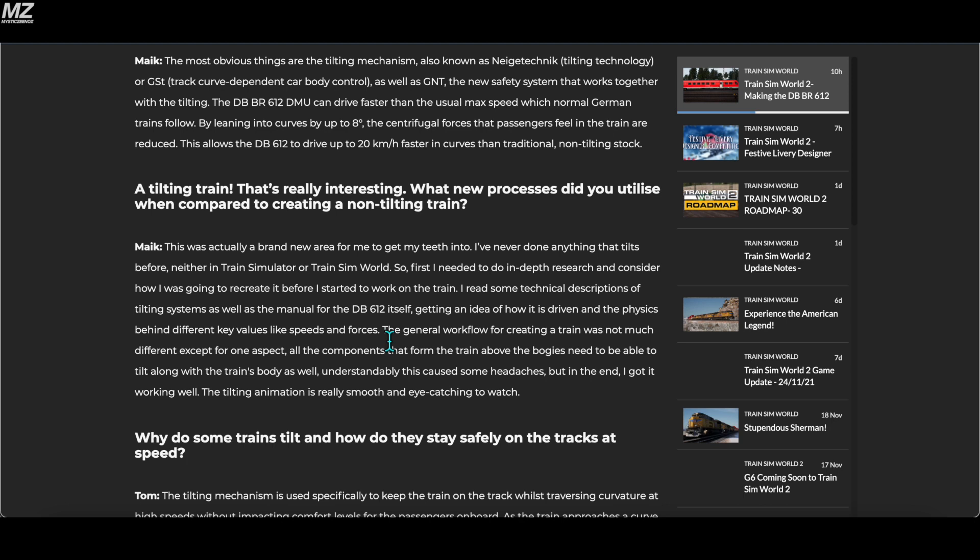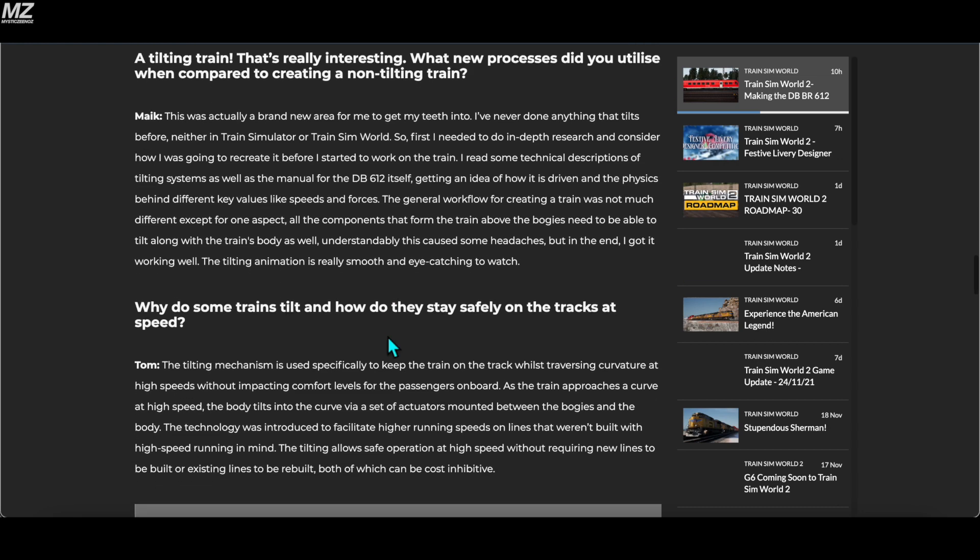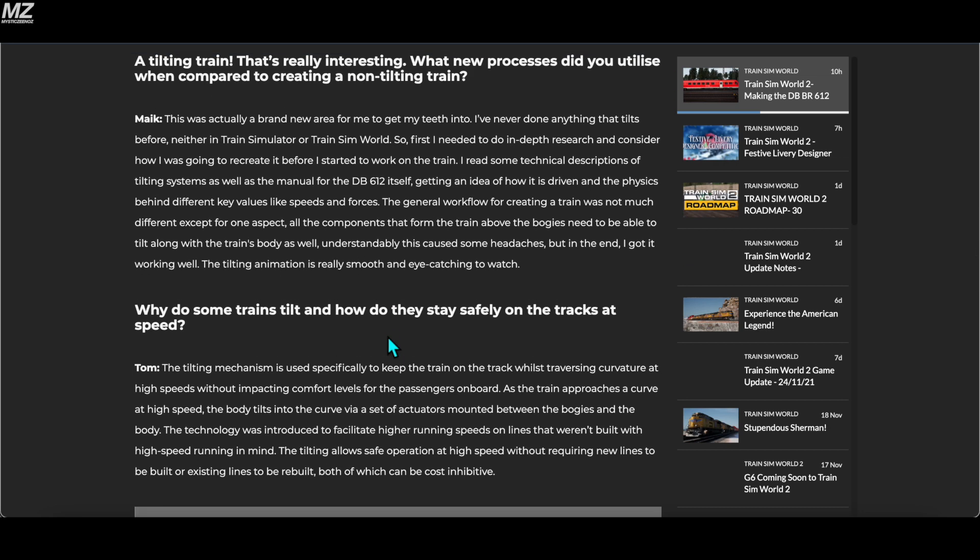Very interesting. Considering it's a diesel train, I wouldn't expect it to gain the same type of acceleration as electric multiple units, but this is making it seem like it's going to be going faster than trains like the 422 or 442. Moving on: what new processes did you utilize when creating a tilting train? This was actually a brand new area — Mike has never done anything that tilts before, neither in Train Simulator nor Train Sim World, so he needed to do in-depth research first.